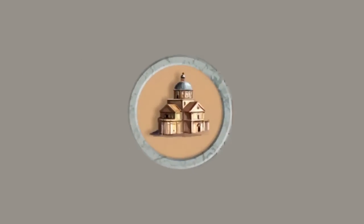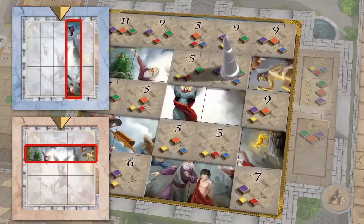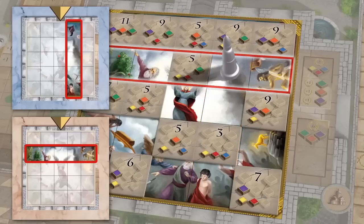Module 7, the scrolls, change the cathedral action. Every player receives two scroll tiles at the beginning of the game. When a player restores a section of the cathedral indicated on a scrolls tile, they score not only for the tile they have just restored, but any other tiles restored in that row or column indicated on the scrolls tile.